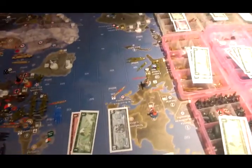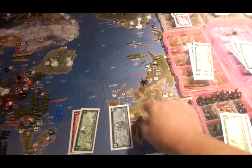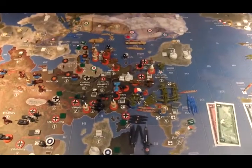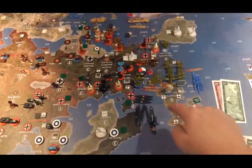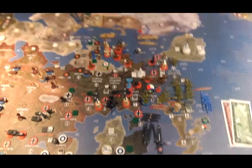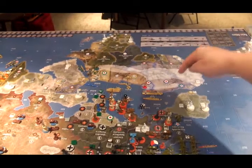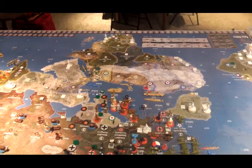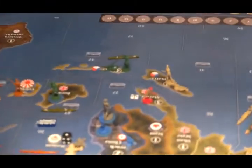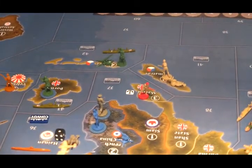Disposition of forces. Canadians: three infantry in Quebec, one transport in Zone 106, one transport in Zone 110, two infantry in Holland-Belgium, one transport in C-Zone 94, one infantry in Tunisia, and one infantry all the way down in Malaya. That's all the Canadian forces.